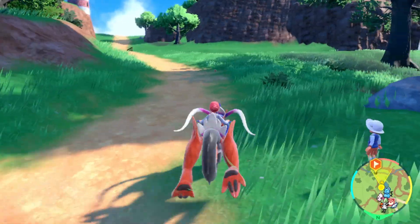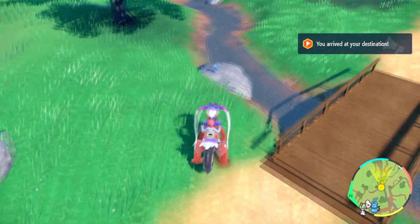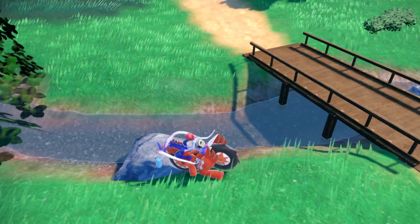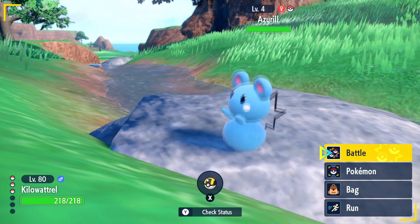Now it's very possible you'll find one on your way there because they're not really that rare, and honestly this one right here is just a natural spawn, but this one on the rock will always be here. So if you're looking for an Azurill just make your way to that rock, and if you find one on the way there you saved yourself 20 seconds.